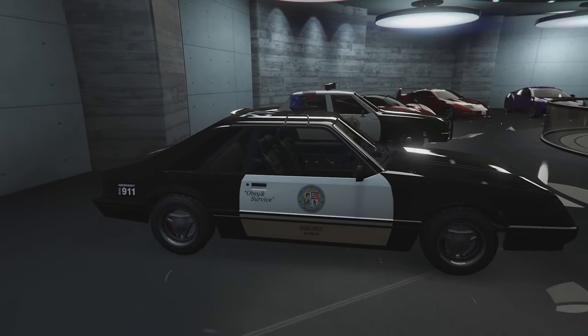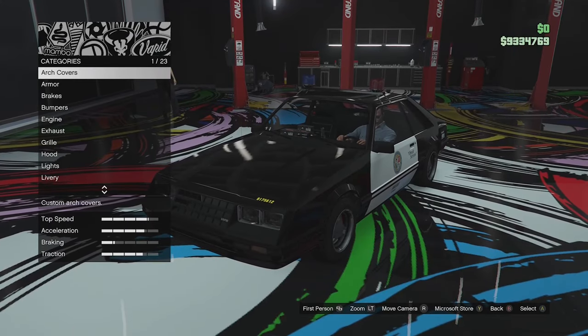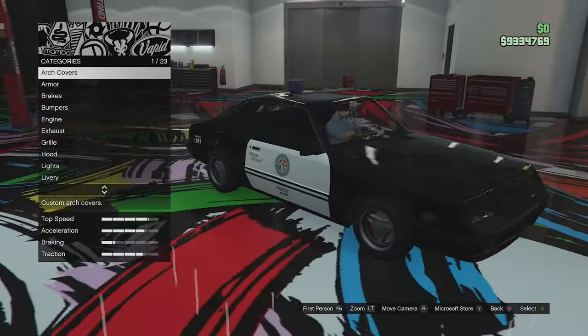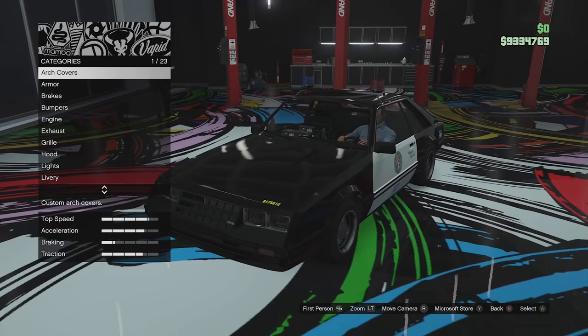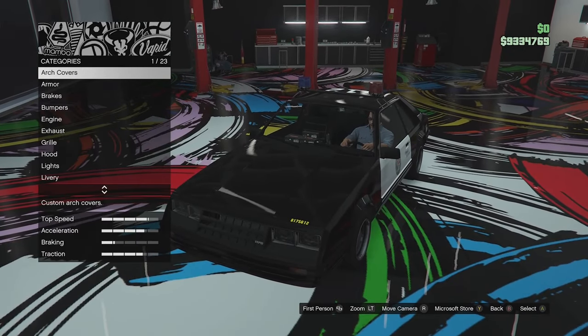We've got another Dominator in GTA Online. Everybody's been asking for a Fox Body Mustang for ages and Rockstar have finally given us one, and they've given us a police version, which is very cool. So let's go ahead and customize this thing.